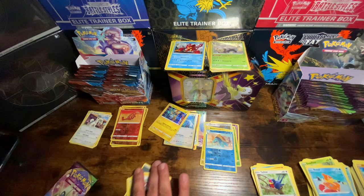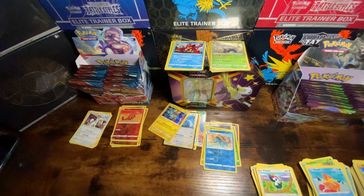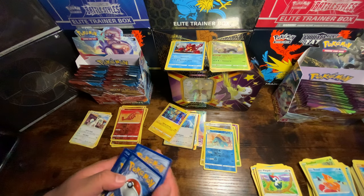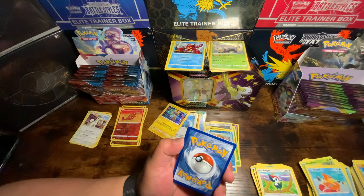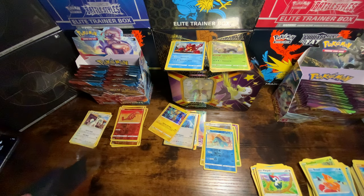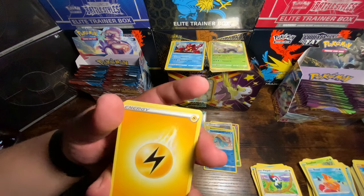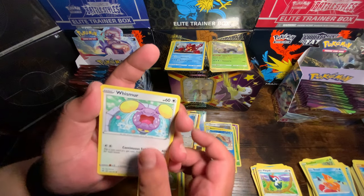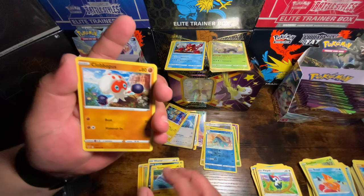I have one more clear sleeve — I'm hoping this last pack is a hitter. Matt's going Fire, I'm going Fighting — and it's Lightning. Crook, Crook, Delmise, a Rocky Helmet, a Rockruff, Whismur, Trubbish, Timid Well, Clopas, Drum Break, and an Outcreamy.